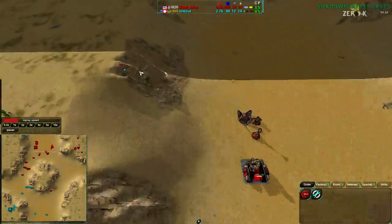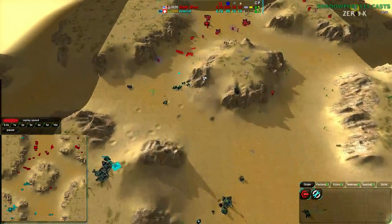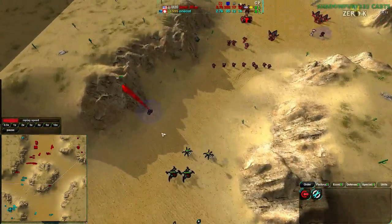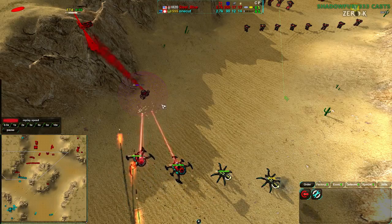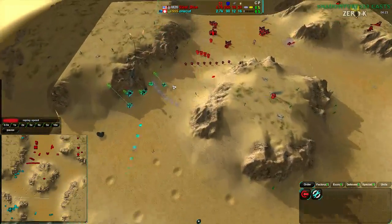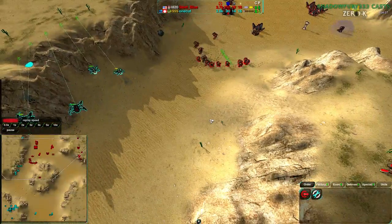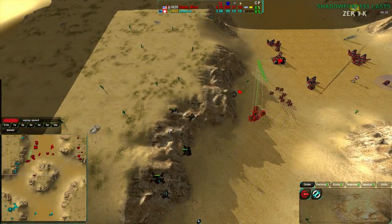OneCut has a decent knowledge of SteelBlue's base, better than what SteelBlue has of him. OneCut is actually able to push out and get rid of one of SteelBlue's convicts. The center of the map is solidly OneCut's, though SteelBlue isn't contesting it at the moment — it's mostly held by threat of counterattack. If the Venoms and Redbacks die, OneCut is going to have hell to pay, but he's moving them up the hill wisely.